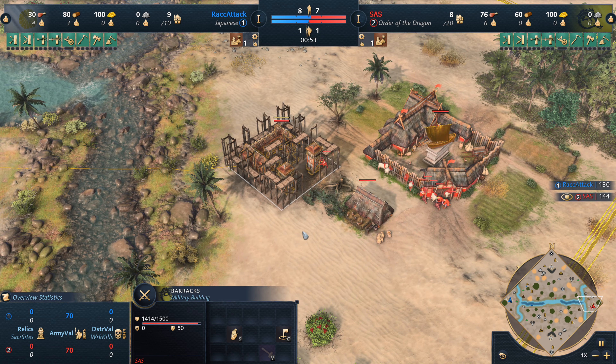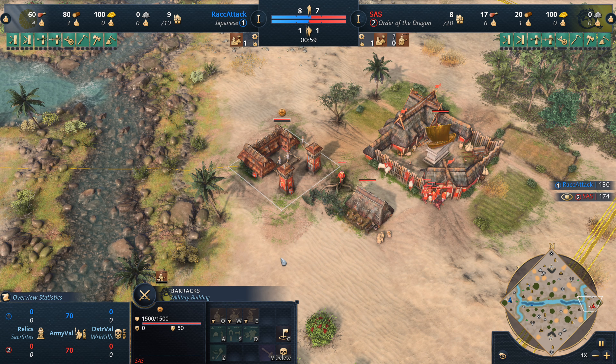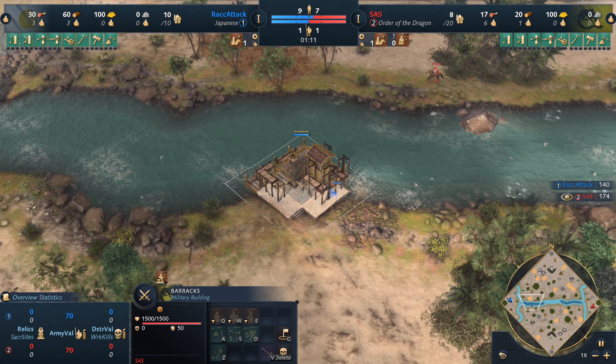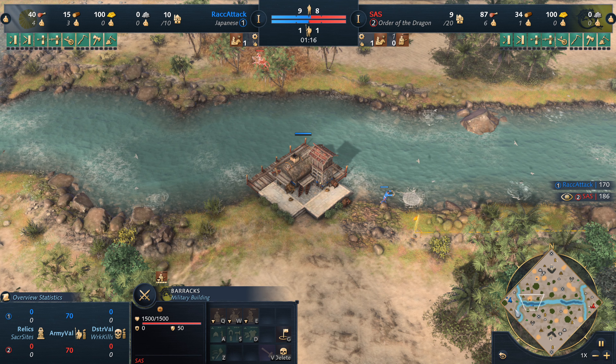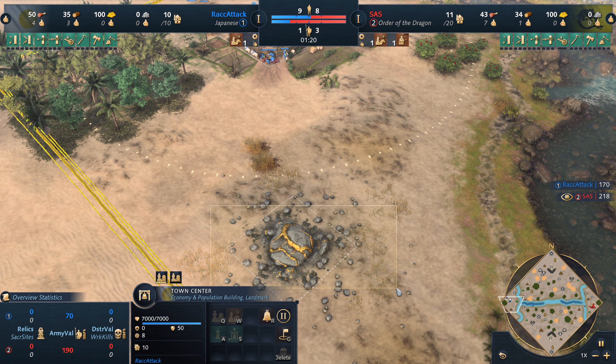Okay, never mind — we're just gonna get a straight dark age rush from Sass, going out with one spear. Don't really think he's gonna be over-committing into two spears. A single will be good enough at this stage of the game — go straight across the map, start applying pressure to either the fish, or he might go straight towards the gold.